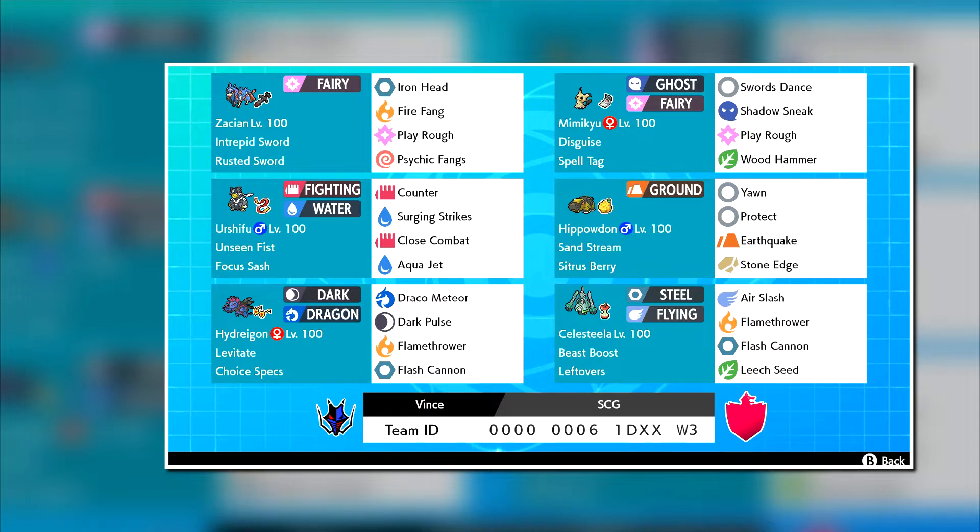We got Hydreigon with the Choice Specs for good overall coverage. We got Celesteela with similar coverage, Annoyance, Volt Switch, and max HP, max Special Attack. And that's the team, guys.